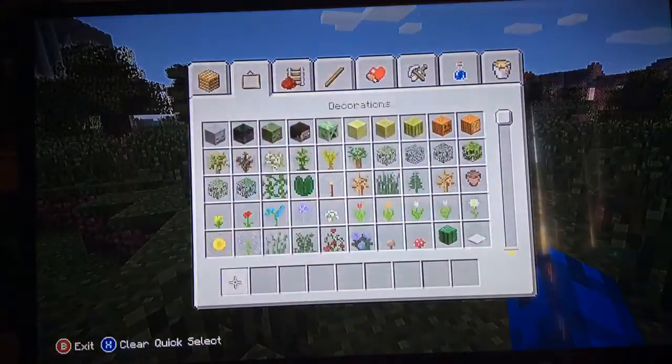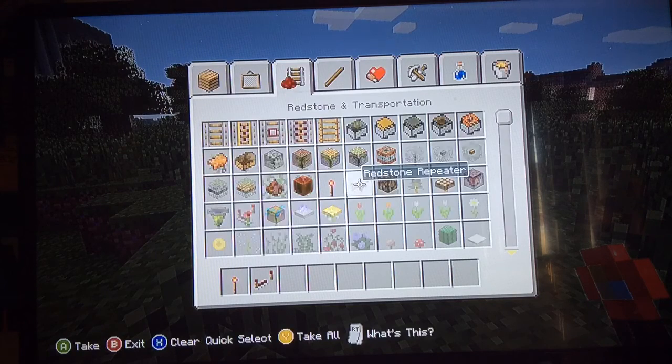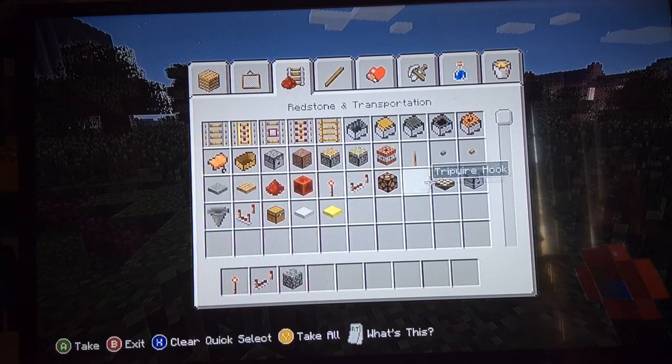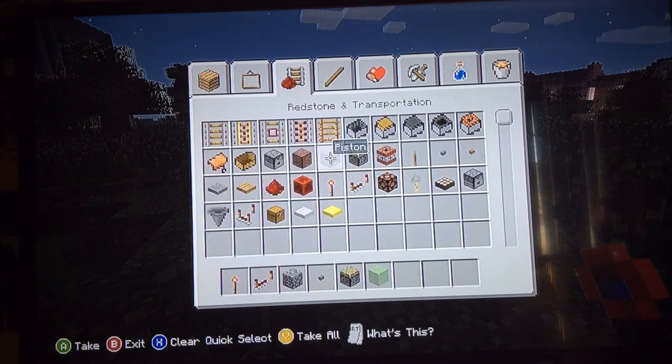I'm gonna show you how to build it right now. What you're going to need for this build are four redstone torches, one redstone repeater, four blocks of choice, one button, two sticky pistons, two slime blocks, and one dispenser.